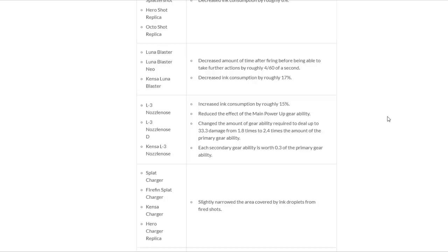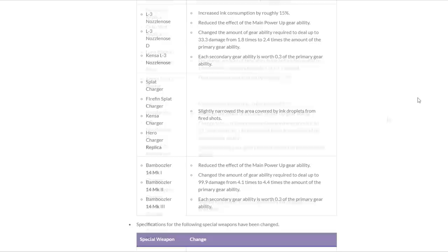L3 would easily get the main nerf of this patch — both increasing its ink consumption by 15% and requiring more Main Power Up to deal 99.9, though still a relatively low amount. Both chargers being used at the time also got nerfed: Splat Charger had slightly reduced ink coverage, which is pretty substantial considering it already struggled to get a decent number of specials. Bamboo would require one extra sub of Main Power Up — and yes, we're going to keep seeing this patch note.